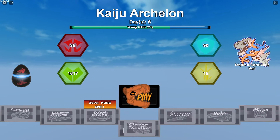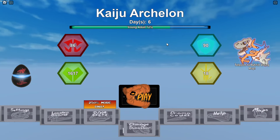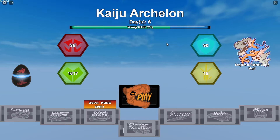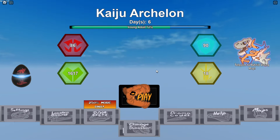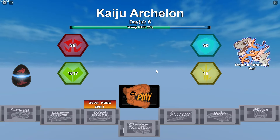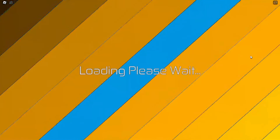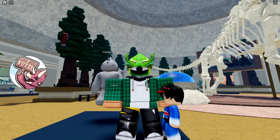Hey guys, it's Jay here with another video. Today I'm going to show you the voting map and some secrets of the voting map as well. To vote for your favorite hybrid from the hybrid contest, just click 'Teleport to Hybrid Voting Map' — that's all you gotta do.